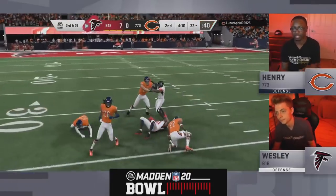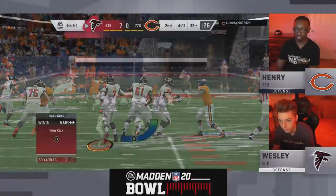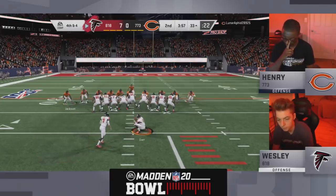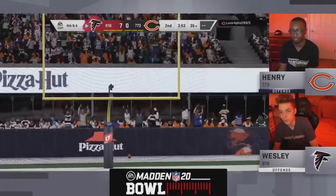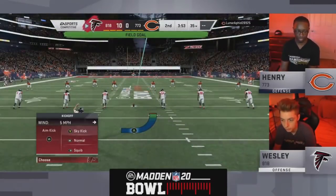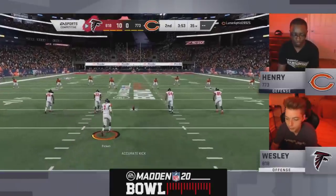Third and 21 — that's a big chunk of yards. Now this is interesting — you can kick a 50-yard field goal or go for it on fourth and four. He'll kick it. It's really tempting as a Madden player to just go for it because it's only four yards. Smart play by Wesley though to go up two possessions right there.